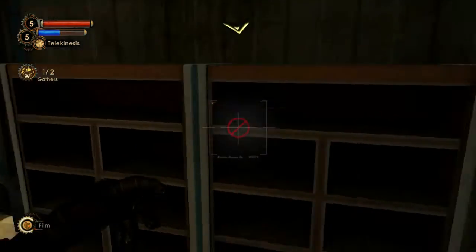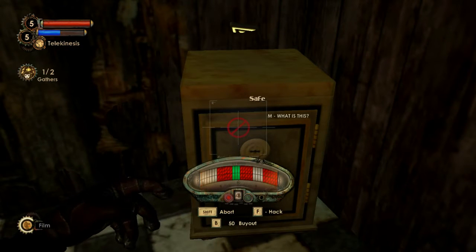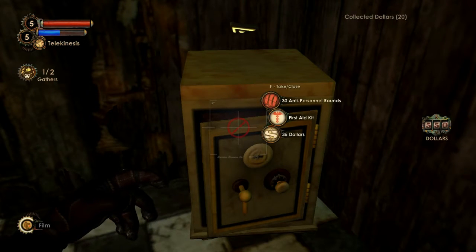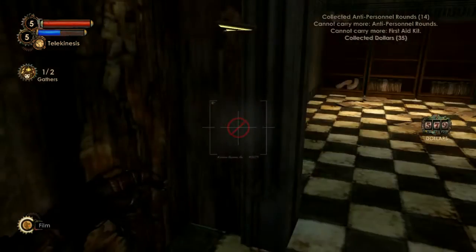So we need to research one of the big brute splicers — splicers, not slicers. Done! Free $20 plus 30 anti-personnel rounds, the first aid kit, and $25. I can take some of that.